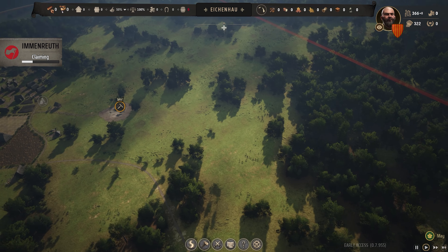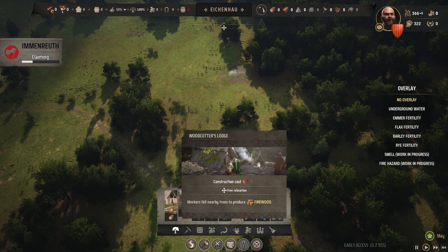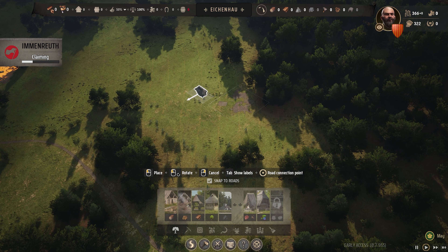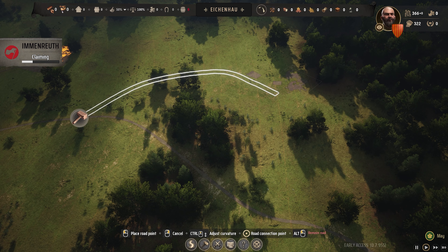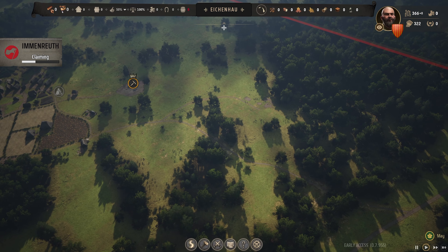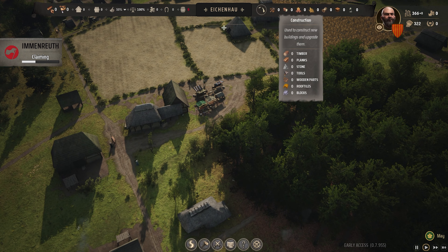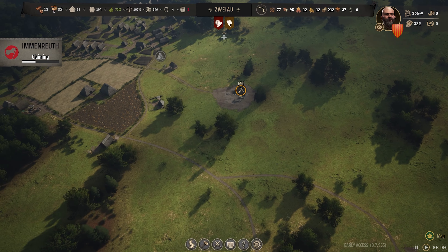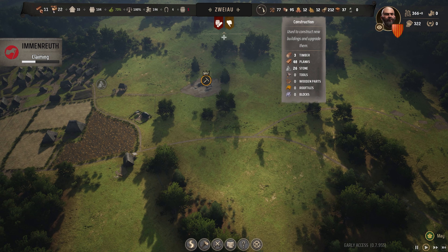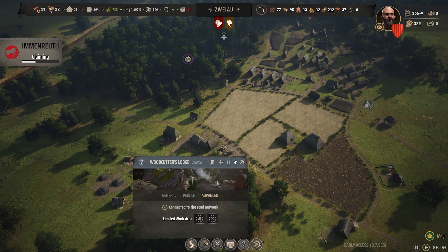Back in Zvaya, I want to build a new logging camp and a forester's hut, then link them up with a little road that cuts across the landscape and joins back up with the king's road. Once built, we can start getting some forestry done in this area and allow the existing logging area to replenish. Imanruth will be claimed very soon, which is really good, and we're getting a little more timber coming in now.